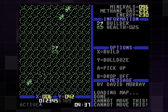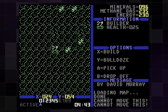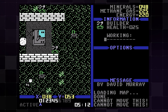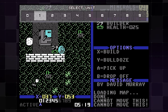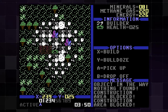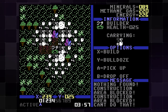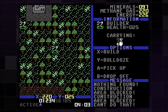Extra effort was put into this Evercade version to make it more playable without a keyboard. The game will refer to Evercade controller buttons when giving options for your units. If you pull up the virtual keyboard, it shows only the 10 keys needed to switch between units. That said, you end up using a lot of buttons, and there aren't enough for all game options, so sometimes you need to press two buttons for certain things. The game still probably plays better on a keyboard than with a controller.